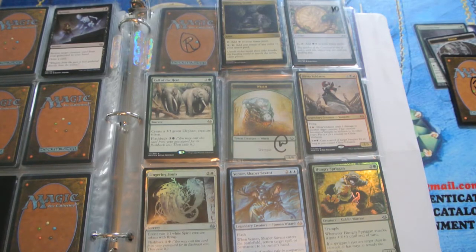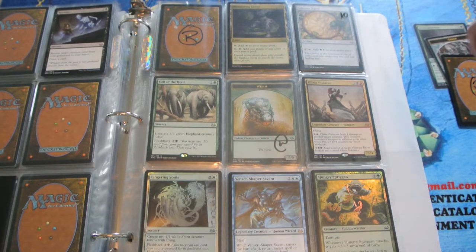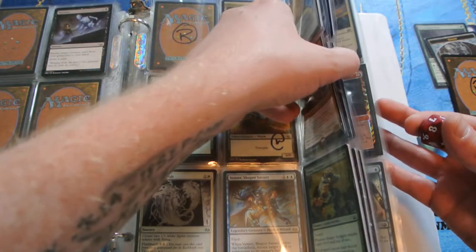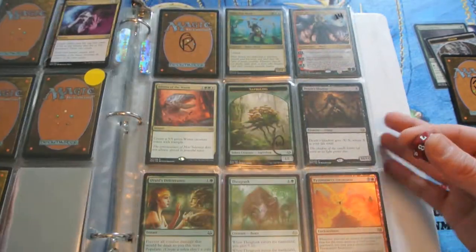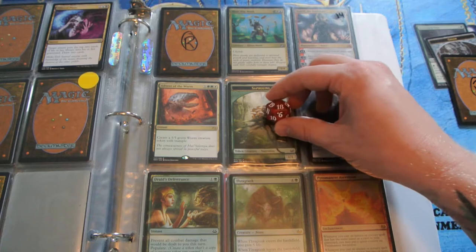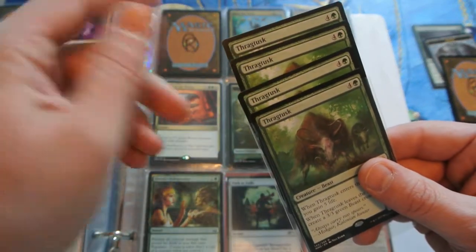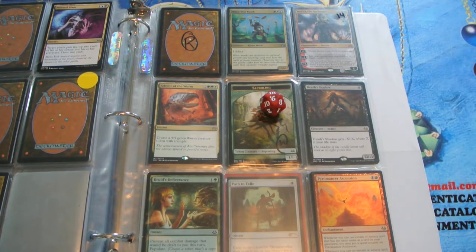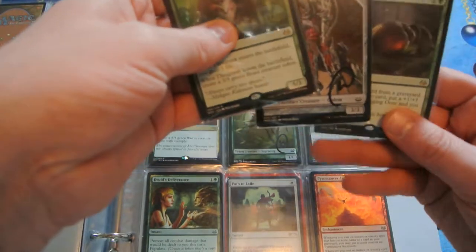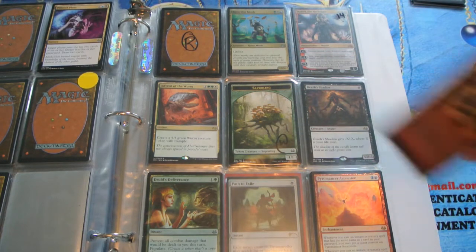We will replace that with another repack. His third and final page is page 14, which has a playset of Thragtusks, Nahiri up top, Death's Shadow, Foil Pyromancer's Ascension — lots of good stuff on this page. He wins a playset of Thragtusks. So Louise F. got a playset of Thragtusks, a repack, a token with a signature and a secret card, along with a Scavenging Ooze.